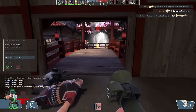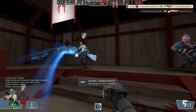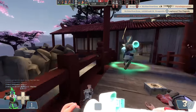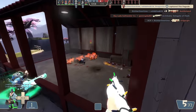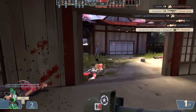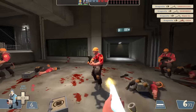Soldier wouldn't fare a whole lot better, but he does at least have banners, which could potentially lead to something. His damage-dealing options would be limited to the three multi-class shotguns and the Righteous Bison — or in other words, the three multi-class shotguns. Interestingly enough, you could probably make a legitimate playstyle out of these alone. The Reserve Shooter and the Panic Attack both have a deploy speed bonus, so you could very quickly switch back and forth between them to effectively have a double-clip-sized, double-firing-speed shotgun.